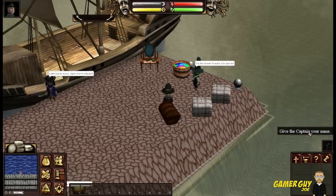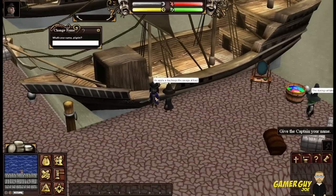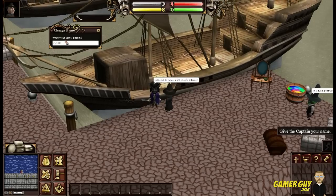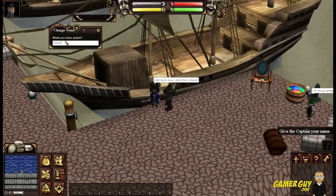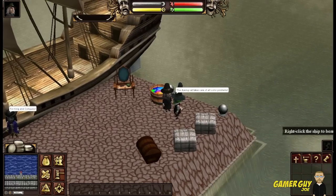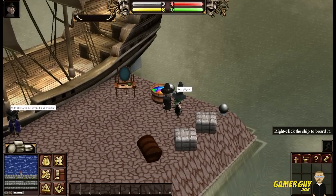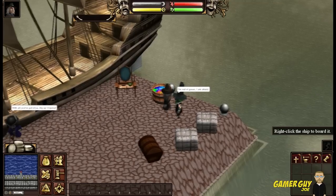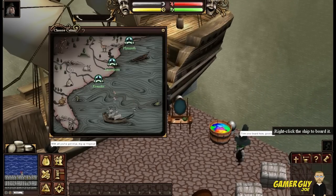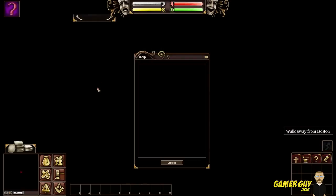Now give your captain your name. Give the captain your name. Are you the captain? You look like a captain. What is our name? Oh shit! Of course our name is Gamer Guy. Actually, let's just go with Gamer Guy Joe — it seems like a good name. Change the appearance at the barbers. Right-click the ship! It's changing up in the left corner. Let's just go with that. I bet everybody goes to the middle — let's go to Plymouth.